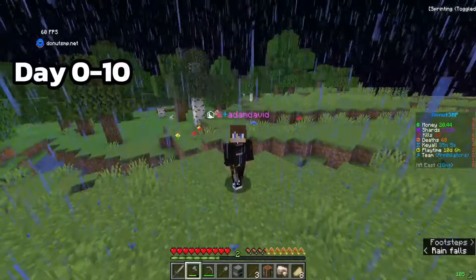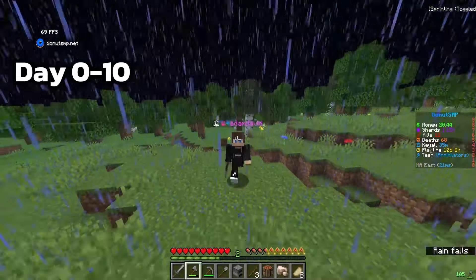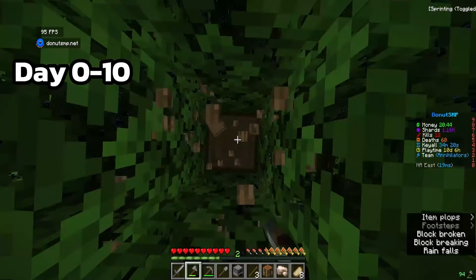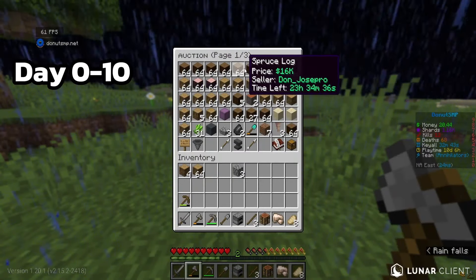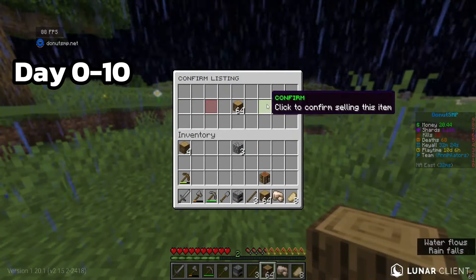Over there's a forest - if you've watched any of my videos you know that trees are pretty OP for making money. We're gonna collect a little bit of wood. We got a stack of oak logs, let's see how much people are selling this for. People are actually selling them for a decent amount, so I'm gonna sell mine for 9.99k.